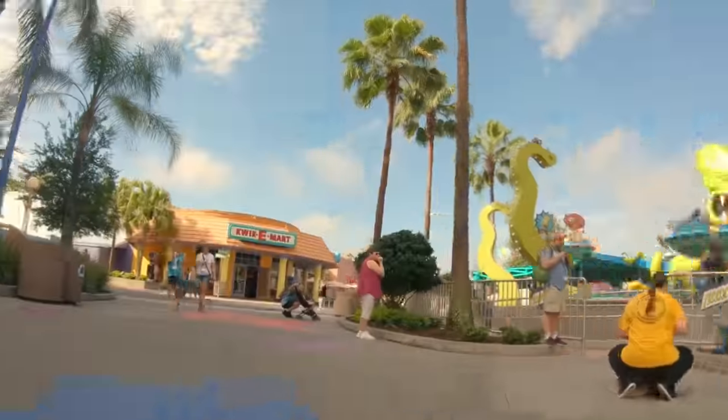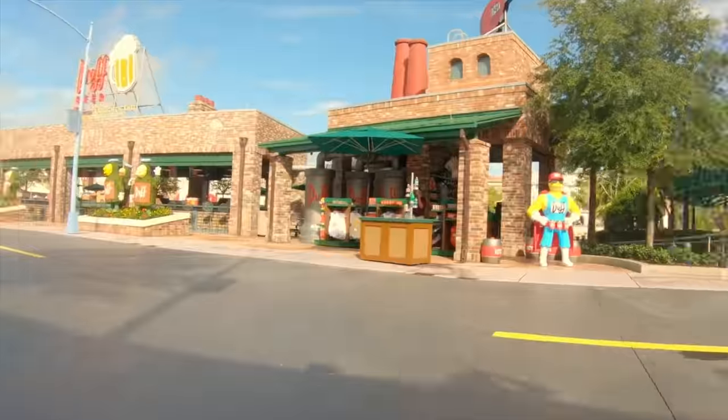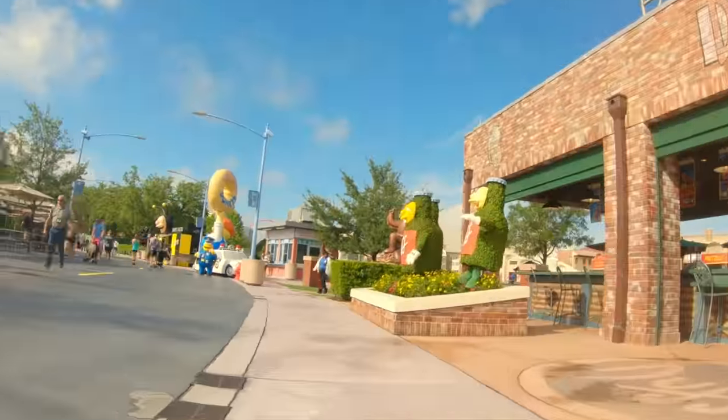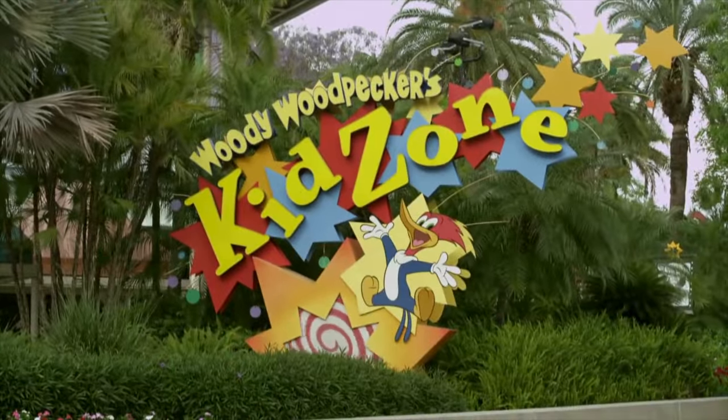In 2019, Disney bought 21st Century Fox, the company that produces The Simpsons, but Universal has a licensing deal until at least 2028, so it is unknown whether Springfield will remain in the future.